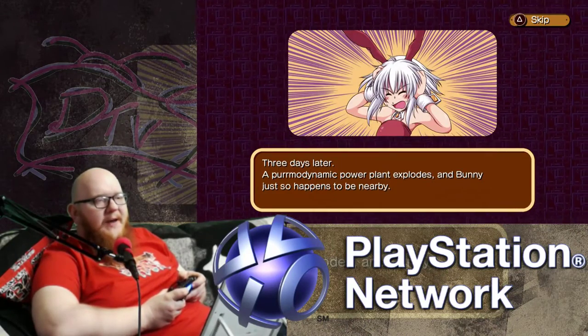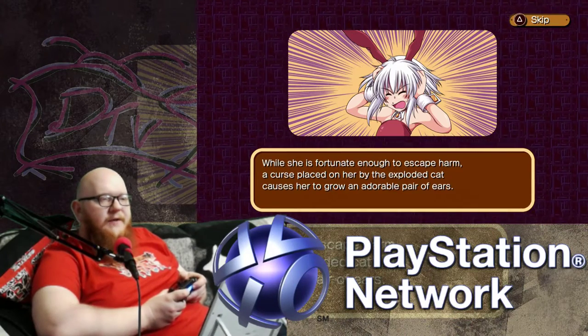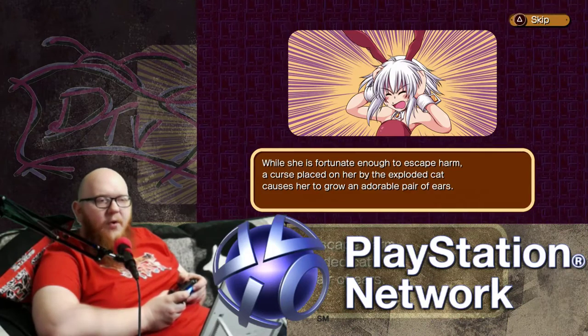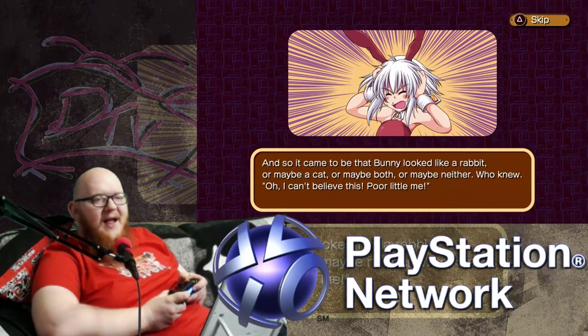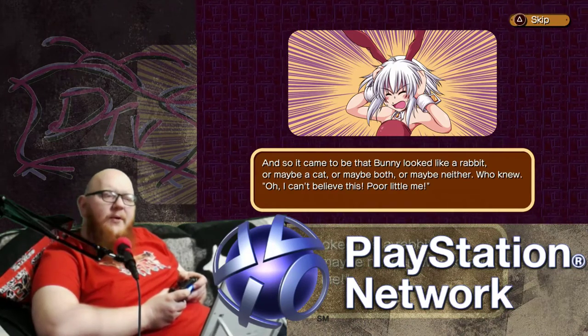Three days later, a Purr Dynamics power plant explodes and Bunny just so happens to be nearby. While she is fortunate enough to escape harm, a curse placed on her by the exploded cat causes her to grow an adorable pair of ears. And so it came to be that Bunny looked like a rabbit. Or maybe a cat. Or maybe both. Or maybe neither. Who knew?